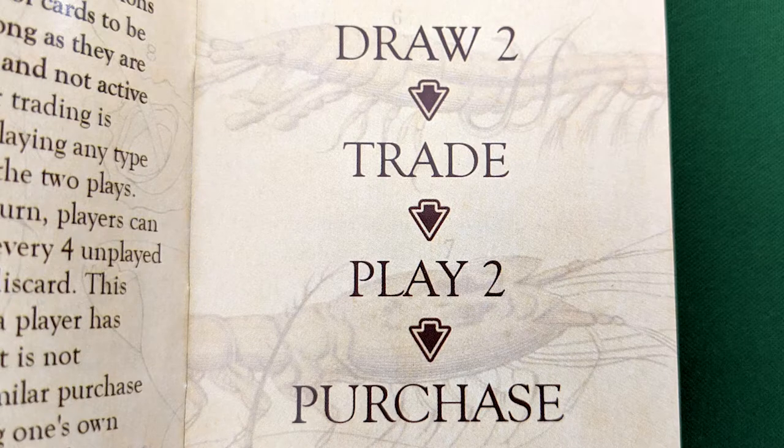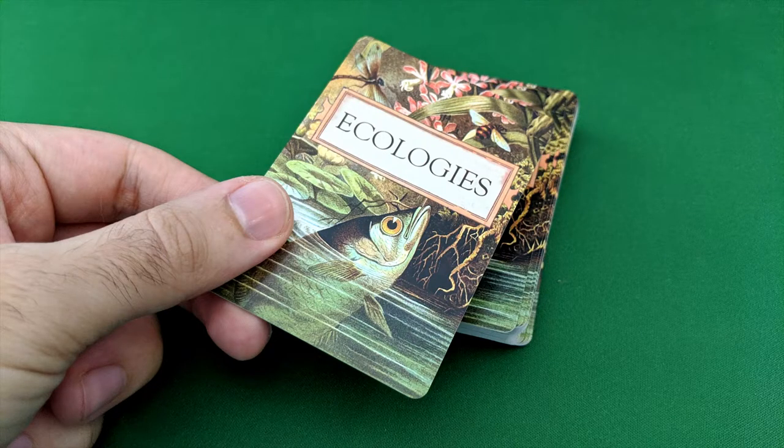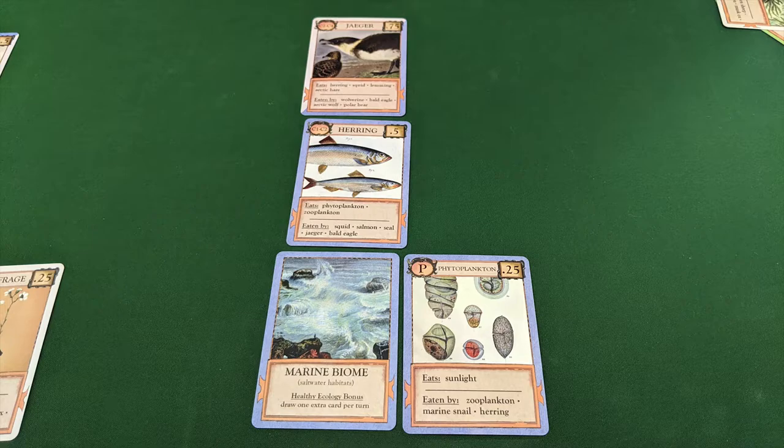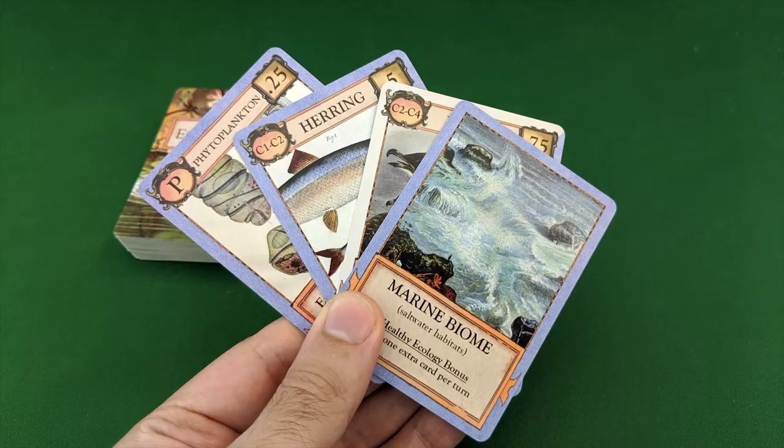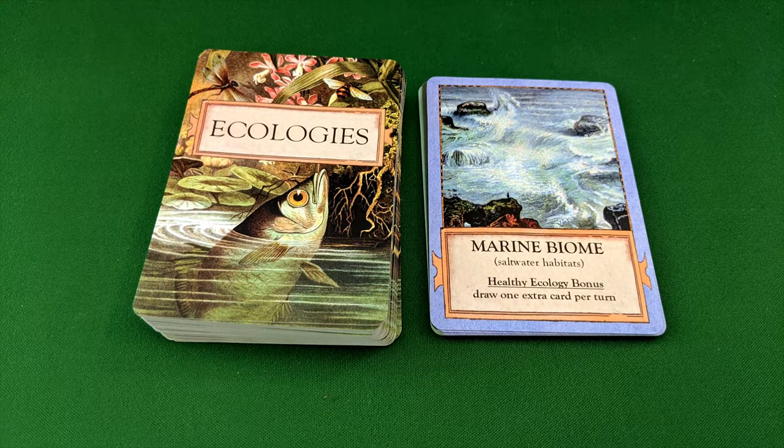After playing up to two cards, the fourth and final step of your turn is to purchase. During this optional step, you can discard four cards from your hand that you don't want in order to draw one new card from the deck. Another way to purchase cards is to destroy one of your personal ecologies — discard every card in the ecology, and for every three cards discarded this way, you get to draw one from the deck. You can make multiple purchases per turn as long as you're willing to give up the necessary cards.